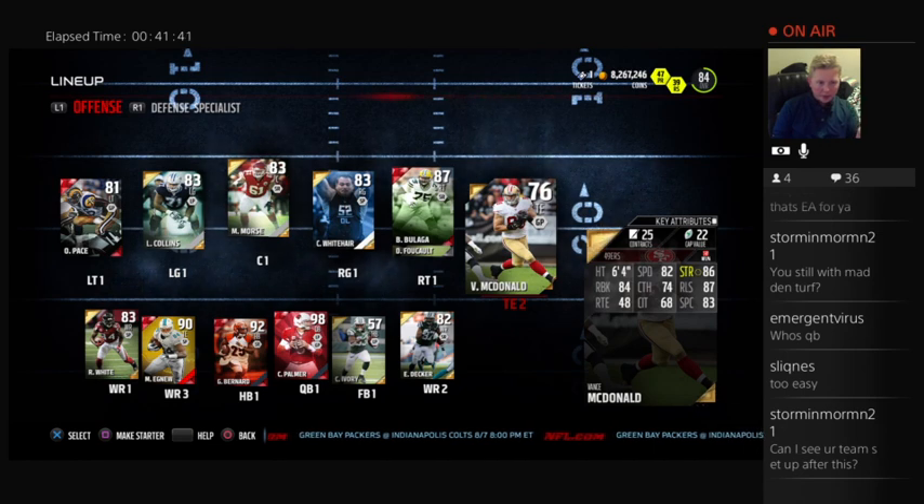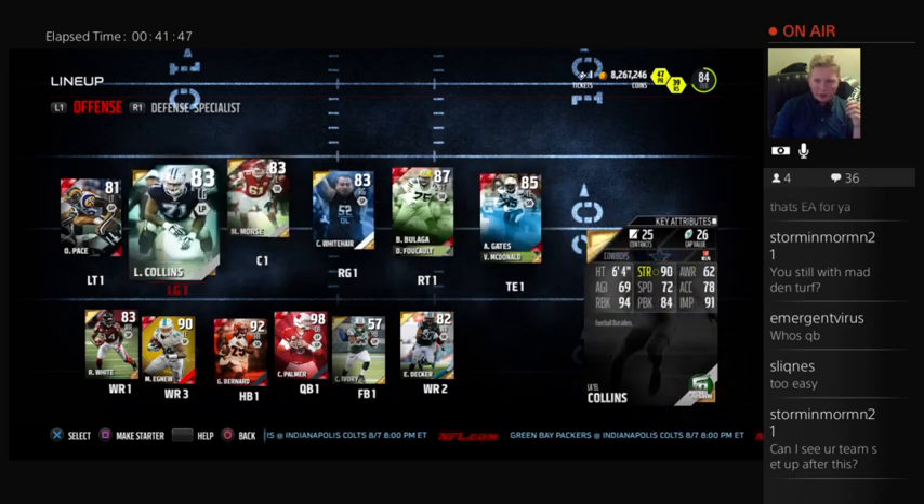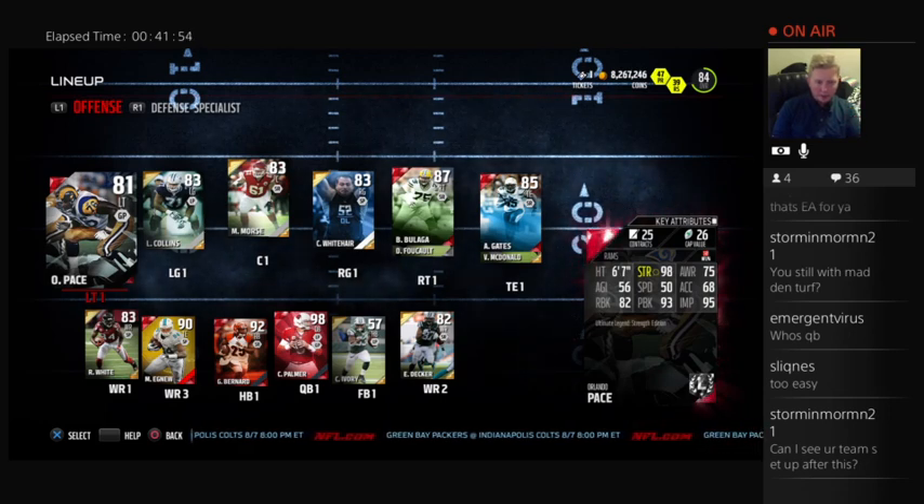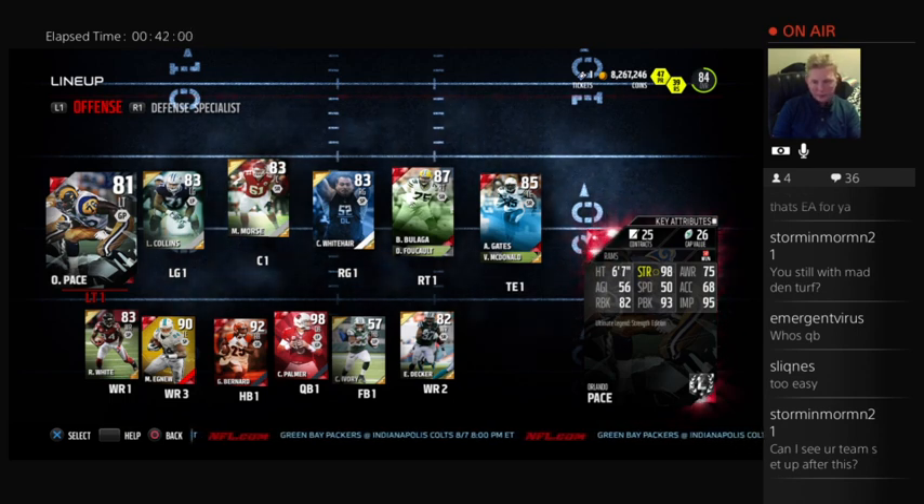Vance McDonald is the backup tight end. He basically only runs flat routes for me, but he's got pretty good run blocking, so I just have him in there. A really good card is Left Tackle Strength Edition Orlando Pace. He's only 26 cap, and his pass block, impact block, and strength are absurd for his cap value. That's a pretty big steal there.